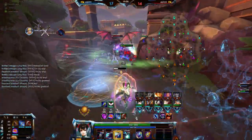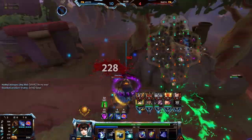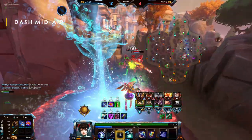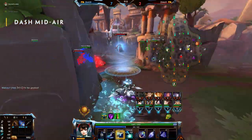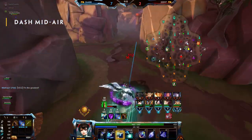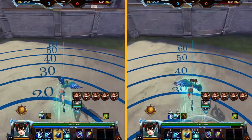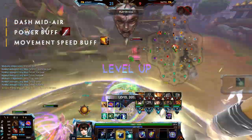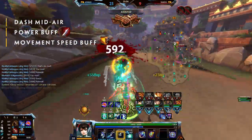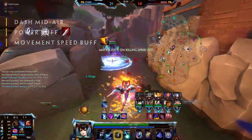Ability 3: Agility. This ability is what separates Jingwei from the rest of the Hunters. It enables her to dash mid-air, meaning if she is knocked up by a plug or any other kind of knock-up, she can use that to her advantage and reposition herself. It will also provide her with a power and movement speed buff. The dash goes further and provides a slightly stronger buff when used in the air compared to when used on the ground. This can be combined with her first ability, Persistent Gust, for an easy escape.